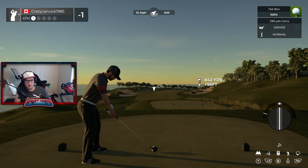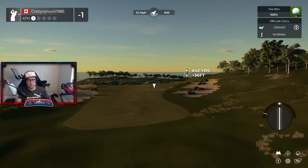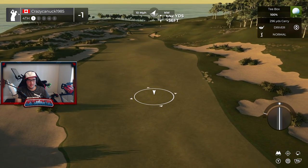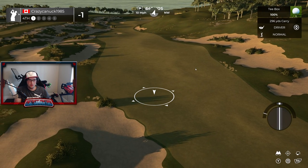We head to the first par five — a monster at 642 yards. Pretty wide open. Again, a lot of that dune-y stuff, but here this is really sloppy. That's almost an instant 'not approved' in my book right there — that's not going to fly. So you have to be really careful with that.